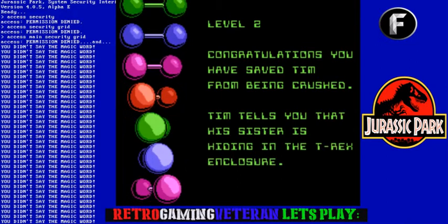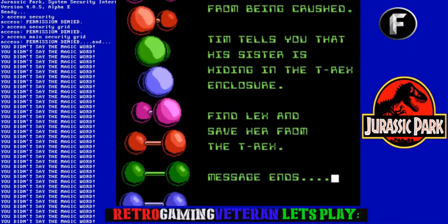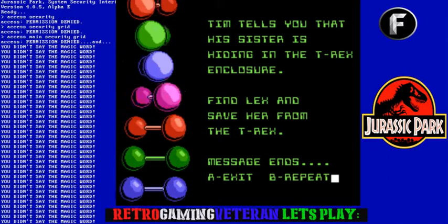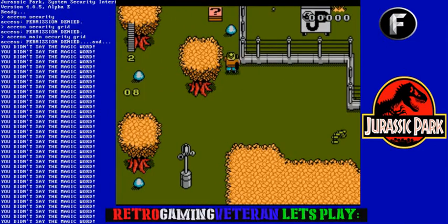I think that's it — oh yeah, that's it! Awesome, level two! Congratulations, you have saved him from being crushed. Tim tells you that his sister is hiding in the T-rex enclosure — find Lex and save her from the T-rex. Alright, here we go.